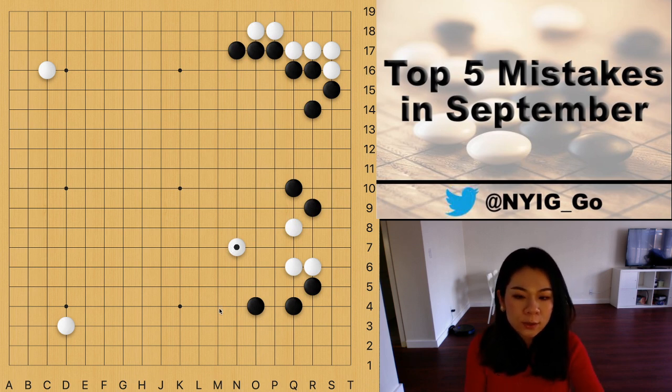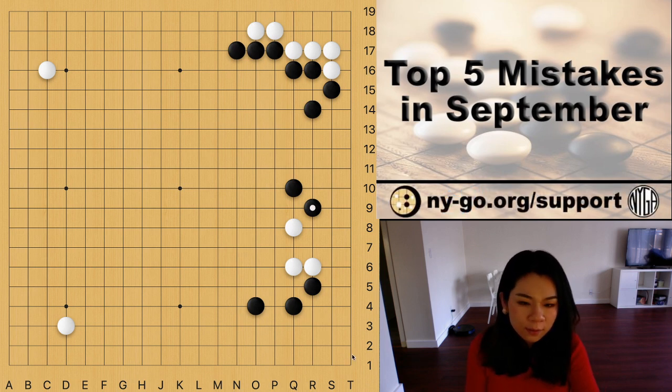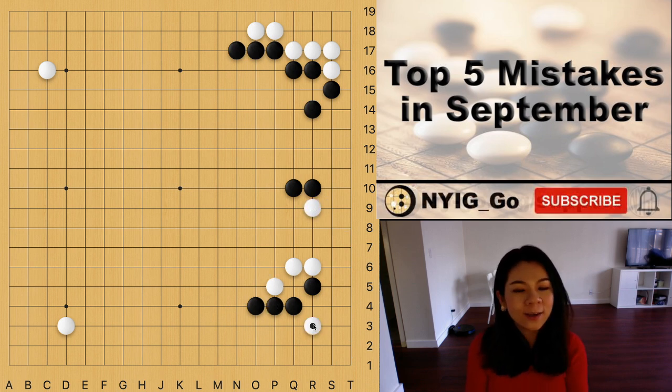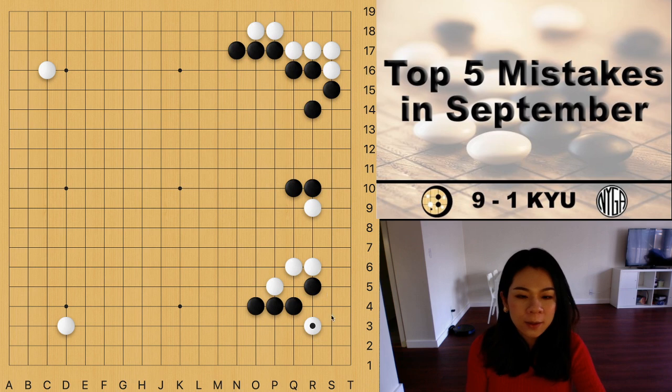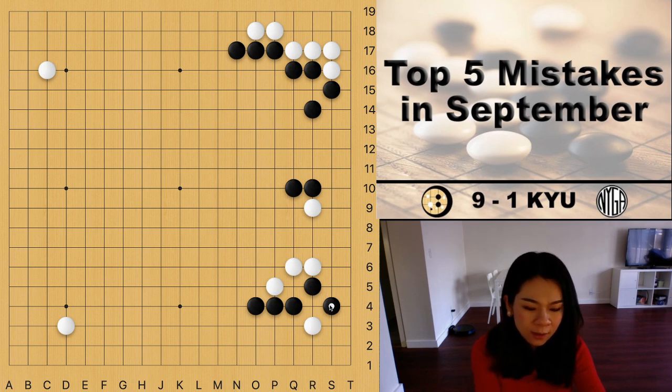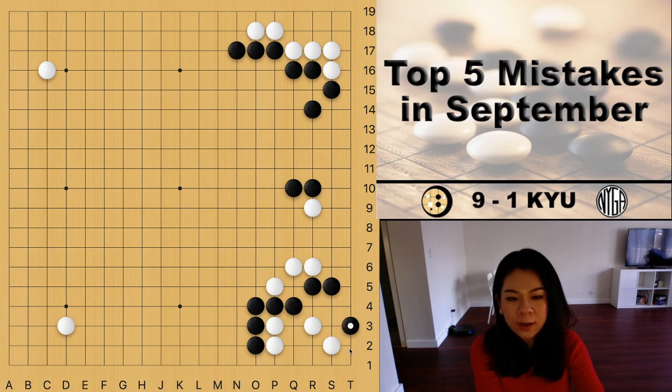Later on, white can still play the 3-3 invasion and make life in the corner. But with the Kazumi on top, in the actual game white played the 3-3 invasion immediately, which is a mistake. Even though that group is already alive, the 3-3 invasion won't work anymore because black can now play the Kazumi or descend. After white plays the knight's move, black is able to completely block from the outside, and the eye space in the corner is too small.